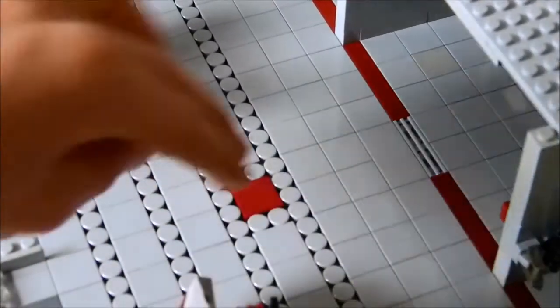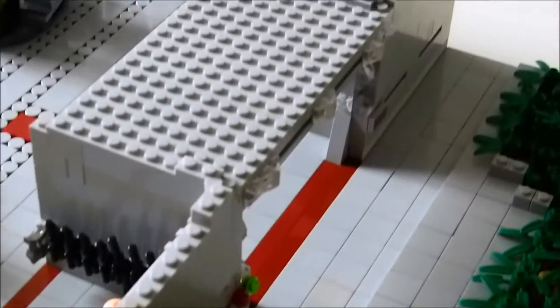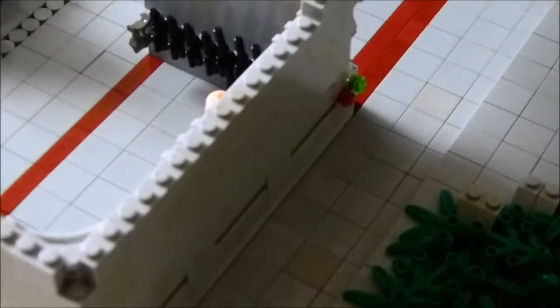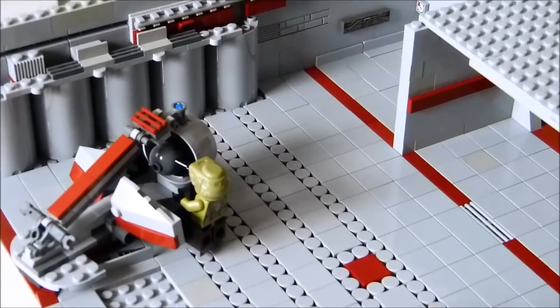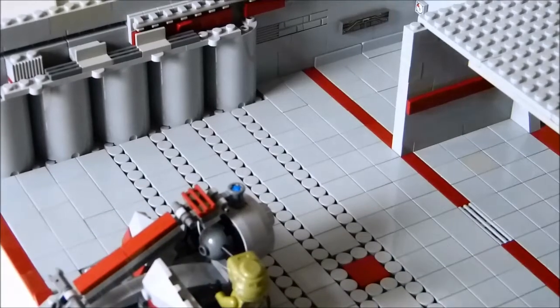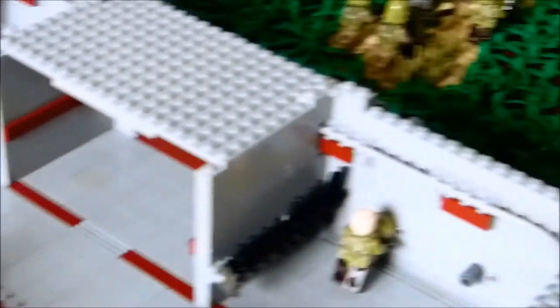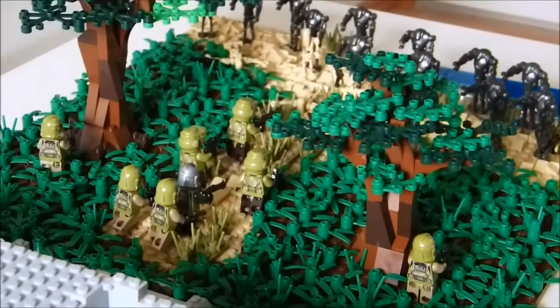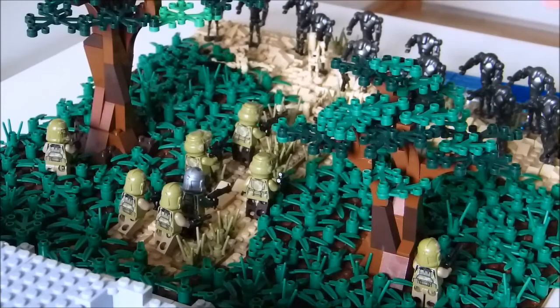Hier in der Mitte hab ich dann nochmal so ein Dunkelrotes hingemacht, das alles verschönert halt. Von vorne schaut eigentlich die Base richtig langweilig aus, so an sich, naja, geht so. Aber an sich fand ich schon die Base ziemlich cool, weil die ganzen Kleinigkeiten, die dazugehören, gehören ja eigentlich auch zu einer Base. Also jetzt ist es nicht wieder so klasse, aber trotzdem schon so gut, wie ich finde – meine eigene Meinung ist eigentlich ziemlich gut. Und hier seht ihr da hinten noch einen kleinen Überblick – die ganzen kleinen Sachen. Die Erde insgesamt ist auf zwei Sachen – in der Mitte ist halt dieser Weg, damit man hier hinkommt.